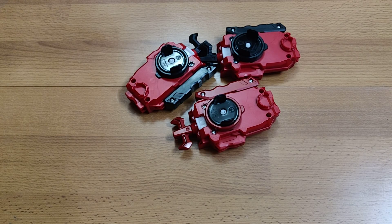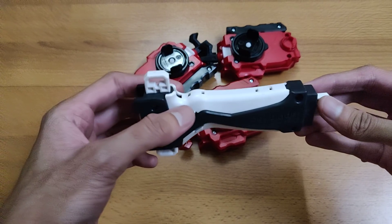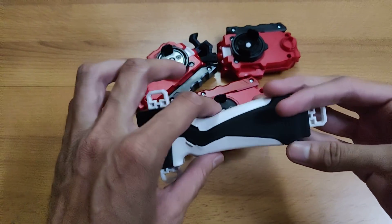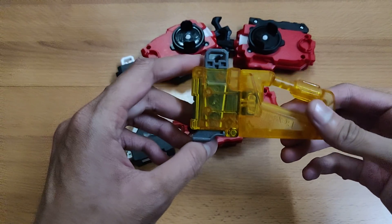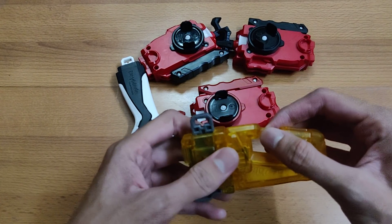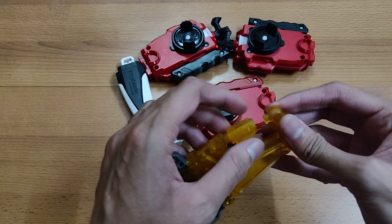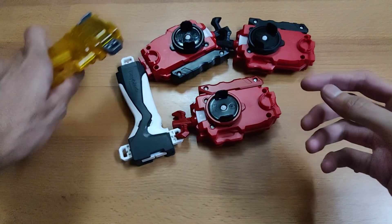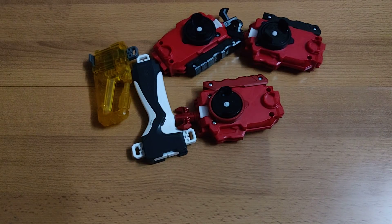Moving on to grips and accessories — first is a standard stock grip in black with plastic extensions, completely in good condition with no wear or tear. The second is a carabiner grip with a small lock where you can attach extensions and use it like a keychain.